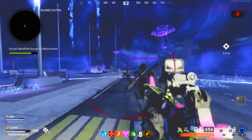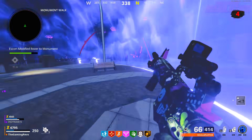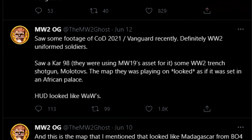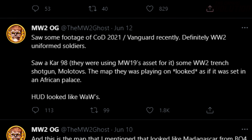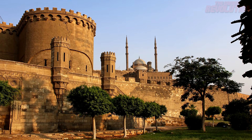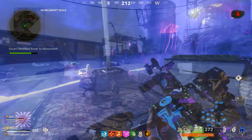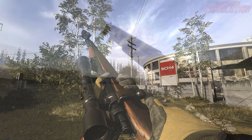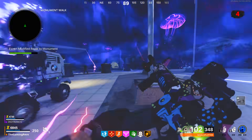We have some further leaks from the Modern Warfare 2 Ghost, who has apparently seen some leaked gameplay of Call of Duty Vanguard and has been very accurate with his leaks in the past. He said it was definitely World War II uniformed soldiers; he saw a Kar 98 using Modern Warfare 2019's asset for it. There was also some World War II trench shotgun, Molotovs, and the map they were playing on looked as if it was set in an African palace. The HUD apparently looks similar to World at War. He confirmed the Kar 98 and the trench gun, though they were using the same model as the Kar 98 from Modern Warfare — it's unclear if they'll change it.